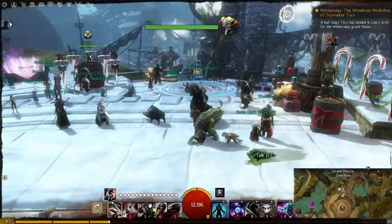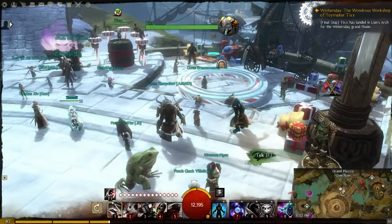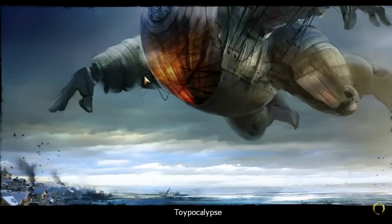There's a chest that appears - that's to go into Tixx's dungeon missions, you can pick from all five of them. You can still get all the toys and such. But here is Toypocalypse - let's talk to this guy and go right on in. Toypocalypse is inside of the balloon you see in the background - that's actually an airship owned by Tixx and operated by Tox.